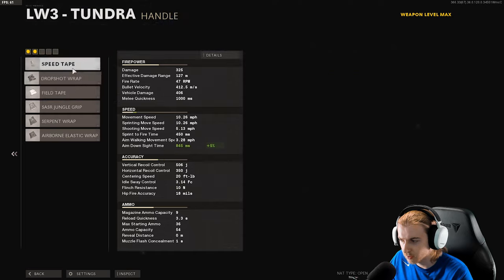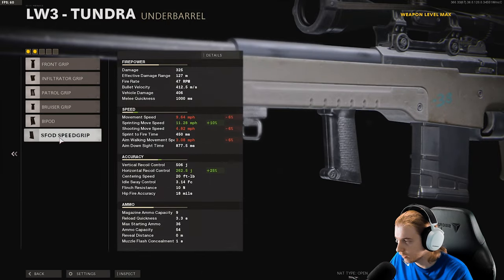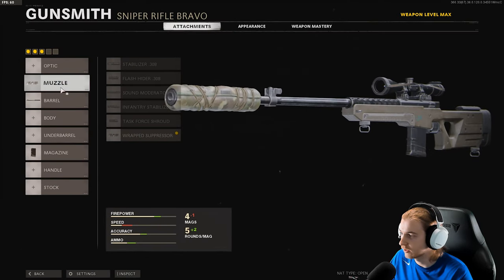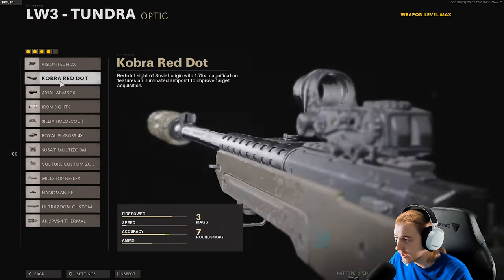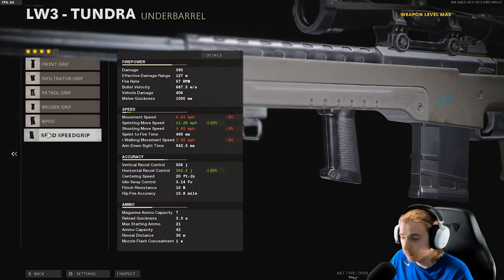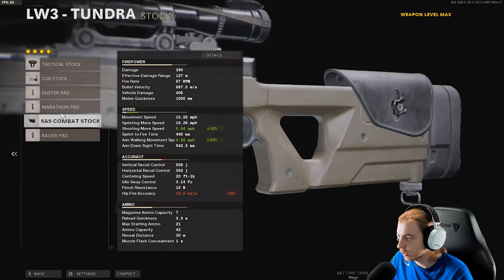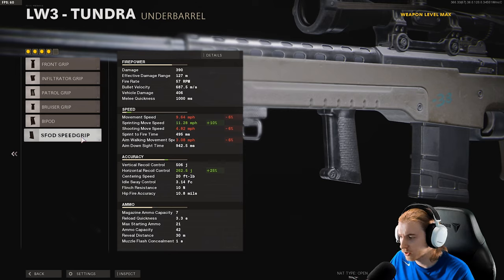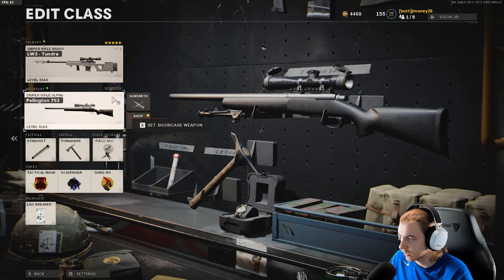Everything else basically helps with ADS. Maybe an optic? Actually, none of these mess with our ADS — not a single one. We can throw on the Tiger Team Barrel — oh okay, this lowers our ADS more. That lowers 10, this one's 8, so Ember Sighting Point. Our ADS speed is now at 942 milliseconds, up from stock 650. I guess we'll use the Speed Grip — it doesn't help with ADS at all, it actually lowers our movement speed, shooting move speed, and aim walking speed. 942ms — I think that's the lowest we can get it.